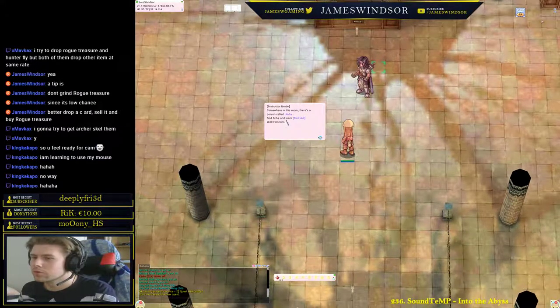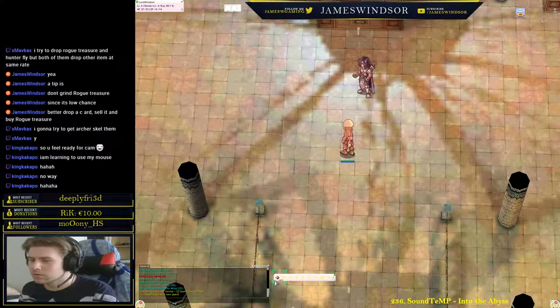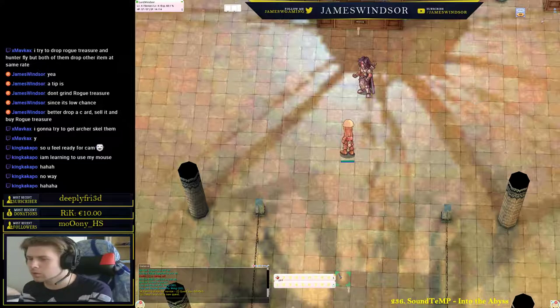There's a person called Jinha — you have to find Jinha and learn first aid. So what we just learned: you can drag your potions into your hotbar, which is bound to F1 through F9. By pressing F12 you increase the number of bars you can have.